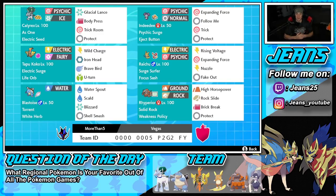Middle left is our Life Orb Tapu Koko. I've used Tapu Koko with the Life Orb a couple of times and it's actually really strong — it's super fast and already hits decently hard, so the Life Orb gives it a little more damage to pick up some more KOs. We've got Electric Surge, and a great coverage moveset of Wild Charge, Iron Head, Brave Bird, and U-Turn.